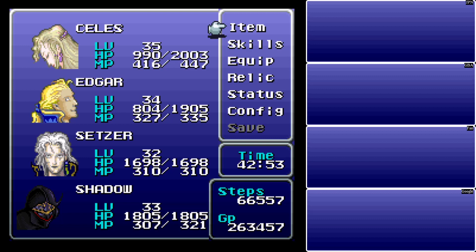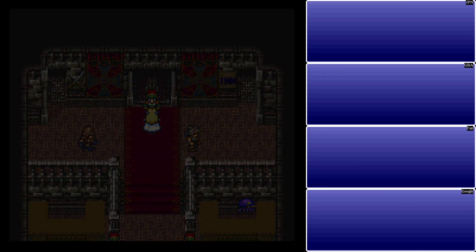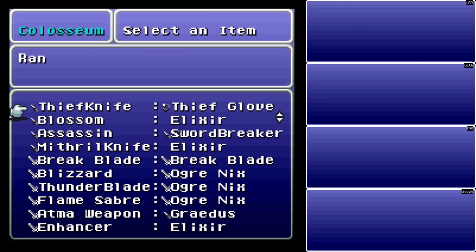At various points when I have to go back to the Veldt, I'll make sure to fight the Senior Behemoth again and get a couple more Behemoth Suits, because those are the ultimate armors for — well, there are only two people in the game who can equip any of the suit items we've been getting throughout the game, and we don't have them yet. In addition to that, there are a couple other things I would like to do — there's a lot of stuff we can bet around here.